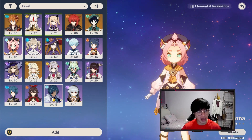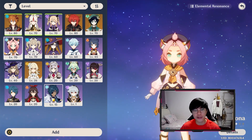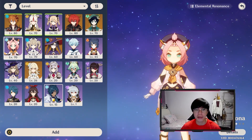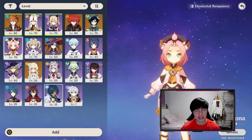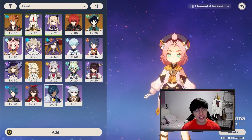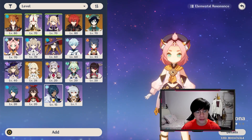Our best choice is Diona. Her Q applies AOE consistent cryo in a bigger area than Kaeya's, her E provides a shield to keep Zhongli in the field longer to dish out more physical damage, and on top of that her Q also heals Zhongli. I've recommended Barbara in the past, but right now Diona looks like the better pick because of superconduct and the sustain she offers.